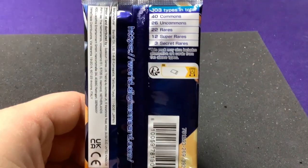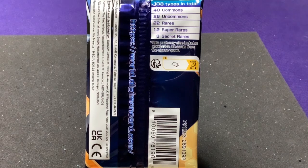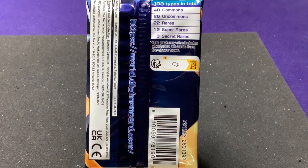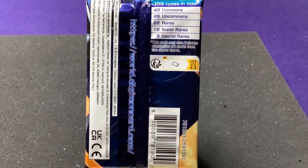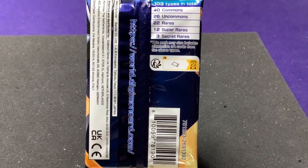Our pack breakdown is: 40 commons, 26 uncommons, 22 rares, 12 super rares, and 3 secret rares. Typically opening a full box of 24 packs I get all commons, all uncommons, most rares, and about half the super rares. So far I haven't gotten an alt rare or any secret rares, and I only got 3 super rares — I need about 3 or 4 more.